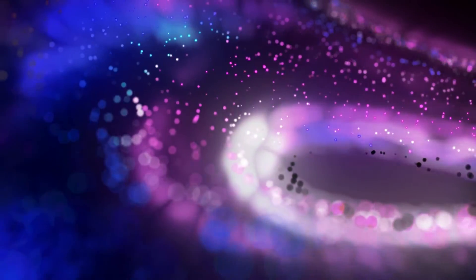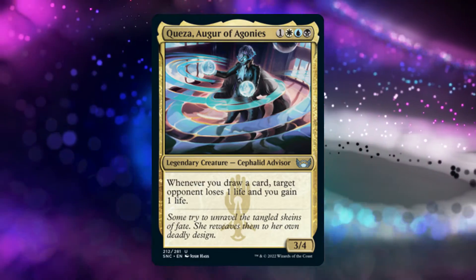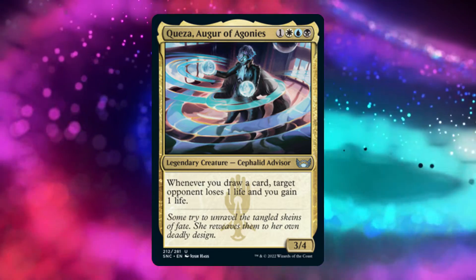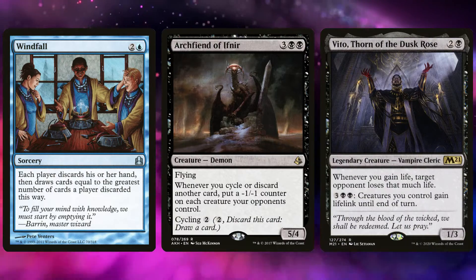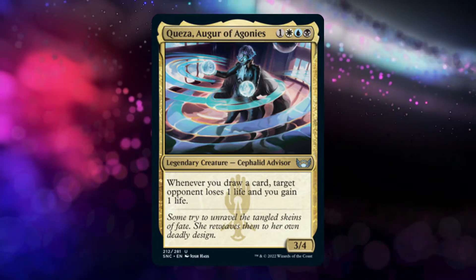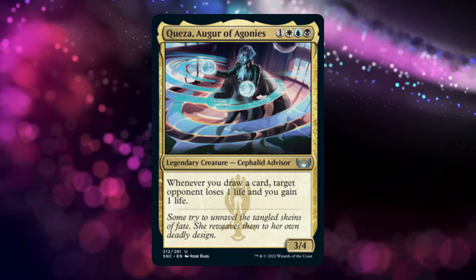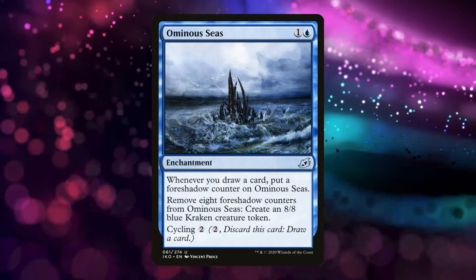Speaking of filling your hand, my next commander is Queza, who can be taken in a bunch of directions but ultimately needs a route in drawing a bunch of cards. You can play wheels, you can play cycling, you can play life gain — none of these are hard concepts to teach new players, but they can all be super powerful. I'm personally a fan of just playing cards that draw a bunch of cards, like Nezahal, or taking advantage of drawing in other ways, like Ominous Seas.